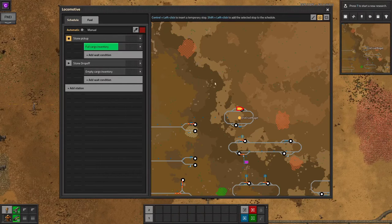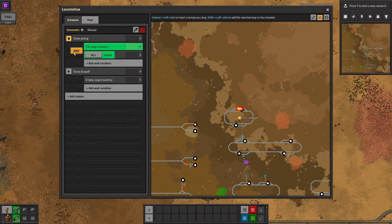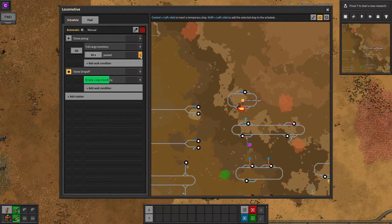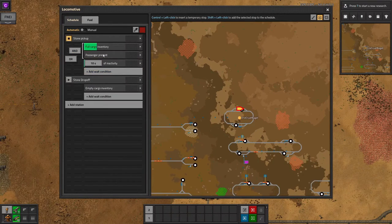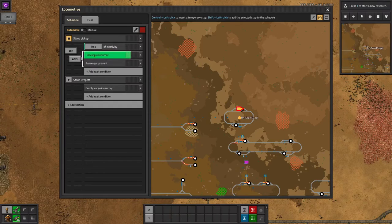If you set multiple conditions for a single station, you can then choose to have the train wait until all of them are satisfied or until only one of them is. These can even be nested, so you could make the train wait until there's a player in it and it's full, or until it has been inactive for 10 seconds. These extra controls definitely have their uses, but for normal logistics trains you don't actually need them.